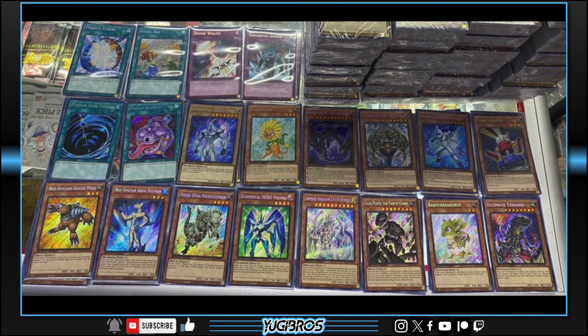Baby Cerasaurus — dino players, you got a secret rare Baby Cerasaurus. That must feel really good. This card's needed a foil forever — then it finally got one in an OTS pack, but this will blow the OTS pack one out of the water for sure. I think this is just a very welcomed, very solid reprint. And then finally, Ultimate Tyranus — dinos needed a secret rare boss monster, here it is. I actually don't think this card will do as much as people think, but nevertheless I'm willing to be wrong. I love being wrong if it ends up bolstering the game. I guess we'll see what it can do. But it looks really, really good as a secret rare.